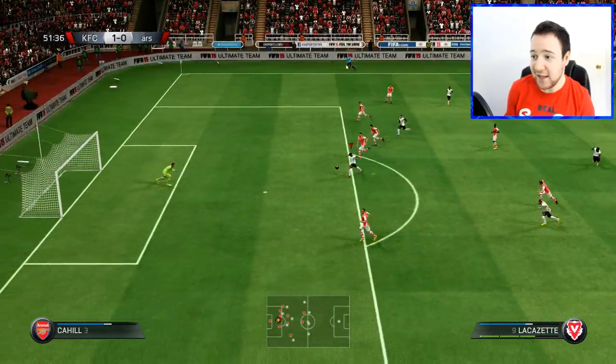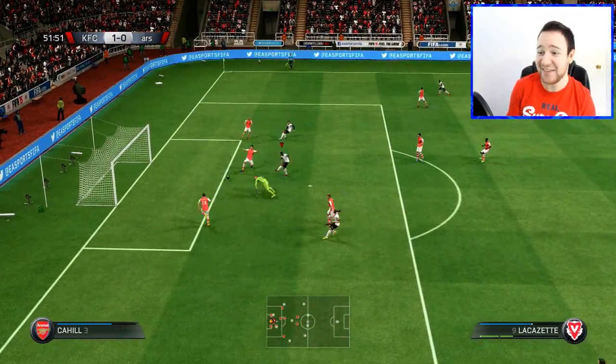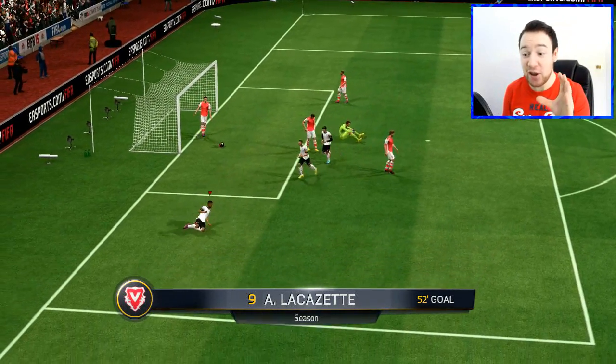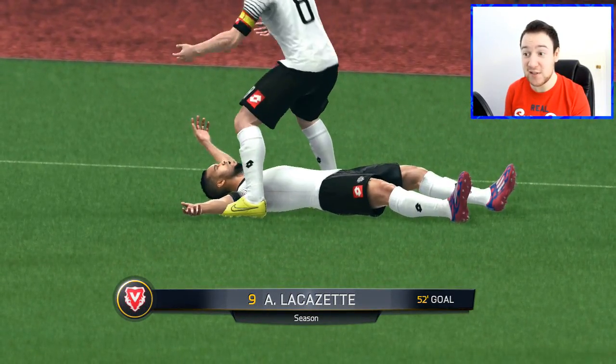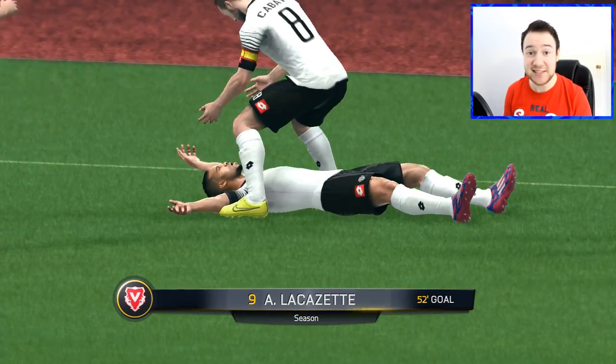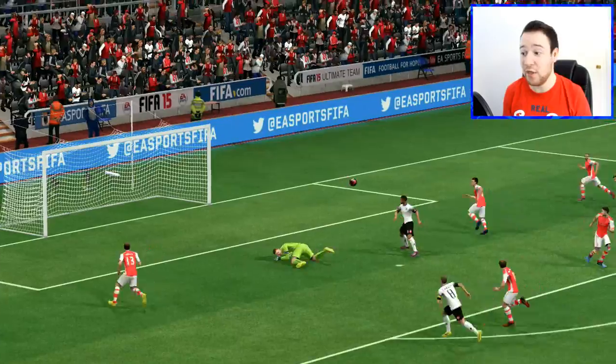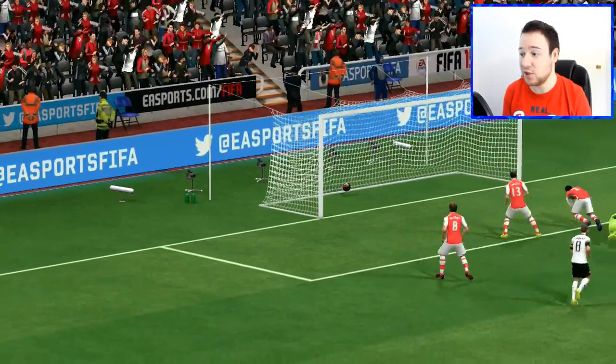Go on Lacazette — hit it! Yes! Get the rebound. I will take that. Really, really good player. The good thing about him is usually when I find one, it's an expensive one, but it's Lacazette and he's cheap — 1,500 coins to 2k. Well worth it. Good pace, good strength, and he's just an overall tank.